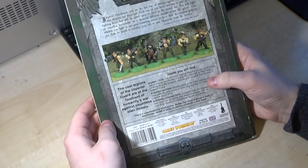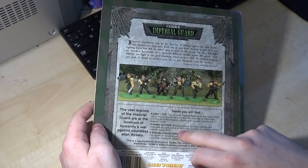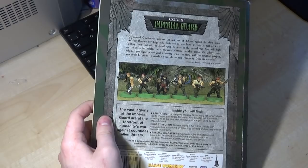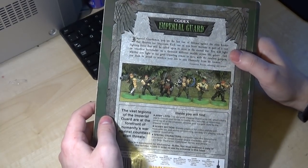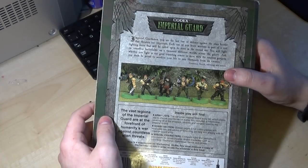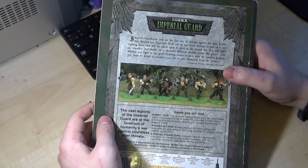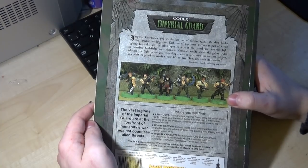Taking a look at the back, it's pretty similar to what we have these days — you get your picture and a description of what's in the book. What I really like is this little quote on the back from Commissar Yarik addressing new recruits: 'Imperial Guardsmen, you are the last line of defense against the alien hordes that threaten our Imperium. Each one of you brave warriors is part of a vast fighting force that will be called upon to serve in the eternal war. You will fight on countless battlefields on a thousand different worlds across the galaxy. Whether you fight in our great crusading armies or serve with the smallest garrison, you must be proud to sacrifice your life to save humanity from its enemies.' Boom! If that doesn't get you wanting to grab a lasgun and shoot a googly-eyed monster, then I don't know what will.